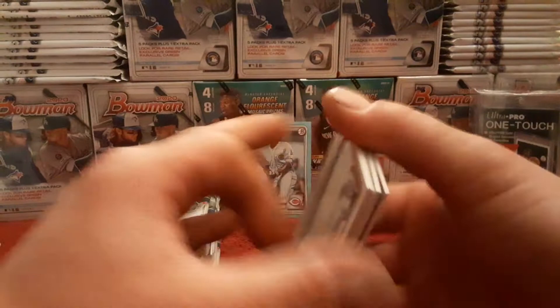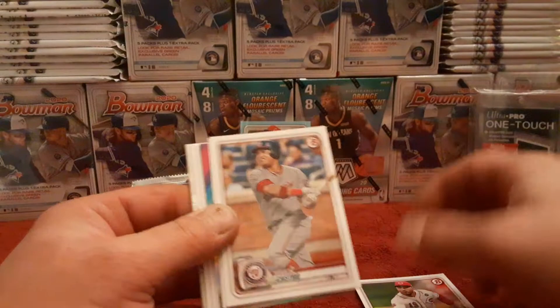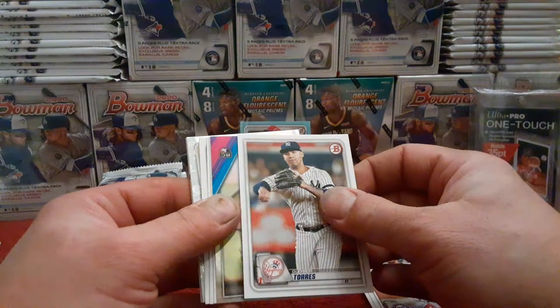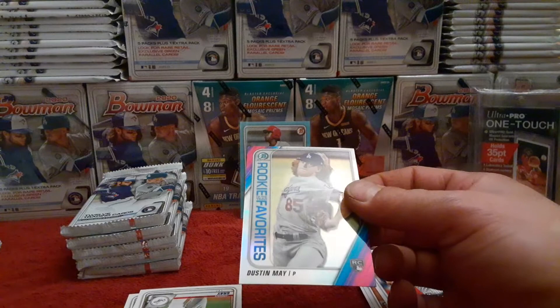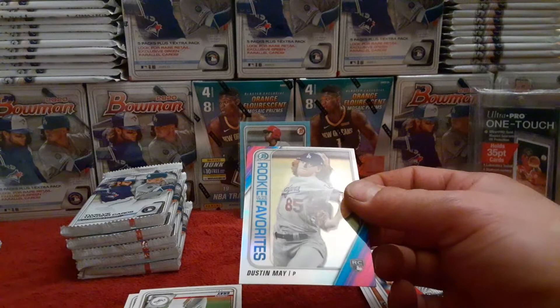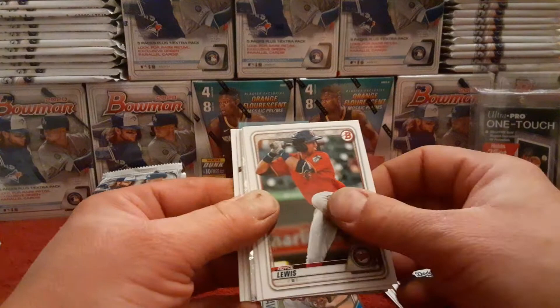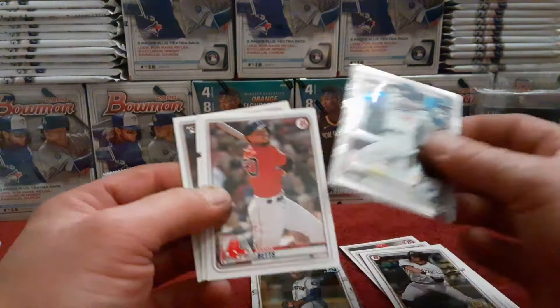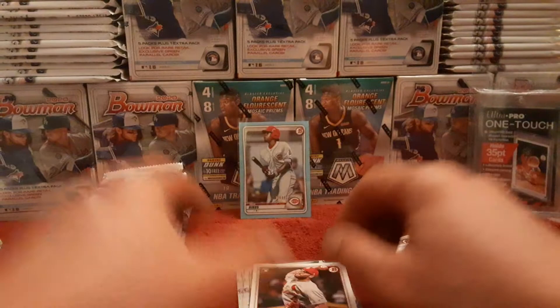Got some color in there! Joy Vado to start us off, Starling Marte, Glaber, Day Torres, and a nice Dustin May Rookies of the Year Favorites card - very nice, giving him a sleeve. Jose Gray, Royce Lewis, Travis Swaggerty, Christian Javier Bowman Chrome, Jacob Amaya first Bowman - cool. Mookie, Springer, and JR Fernandez right on the second pack of the blaster, out of six packs.